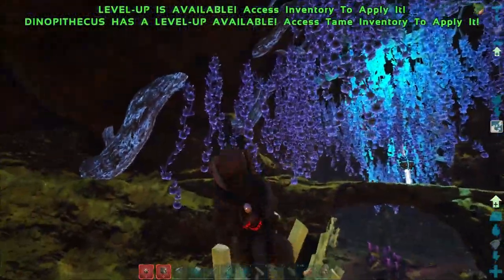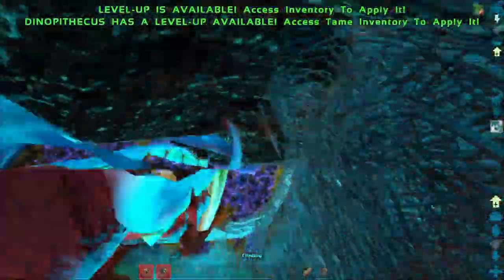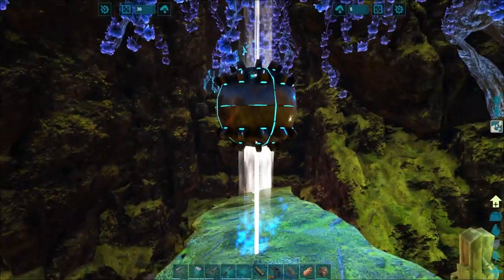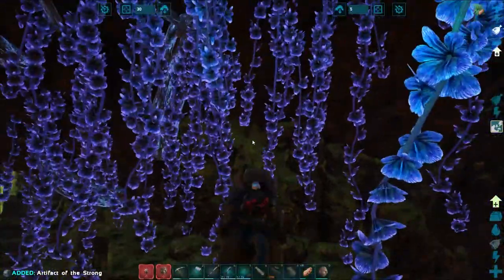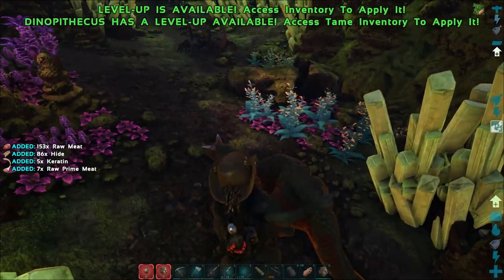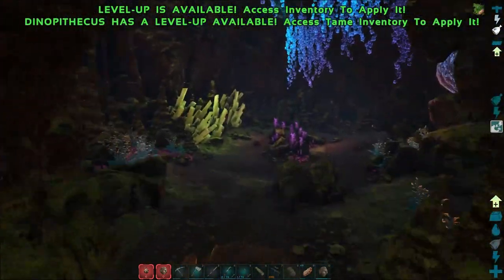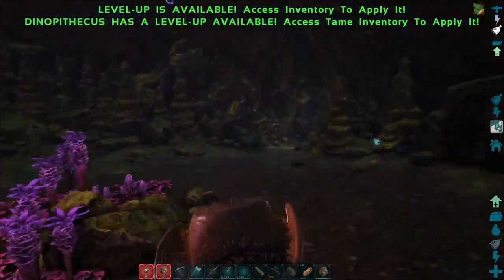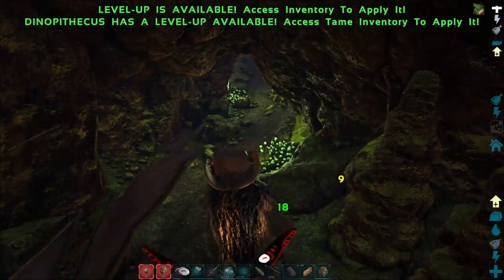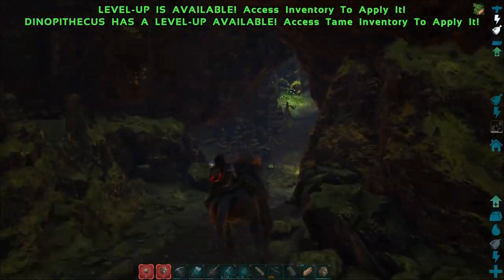We got another tech raptor as well that we can try and tame. I should have held onto some of that prime meat. Can you just land on the platform? There you go, atta boy. Artifact of the Strong — got it, beautiful. Oh wait, never mind — wrong artifact. Using the secondary attack. There we go. We got some prime meat for our other raptor. I need to figure out how the hell we get back over there. I wouldn't mind a glowtail. Haven't seen any of the other light pets down here.